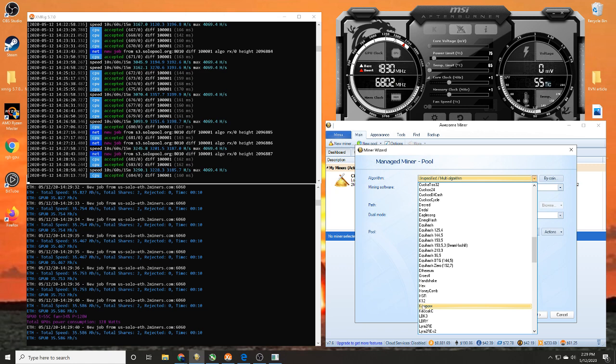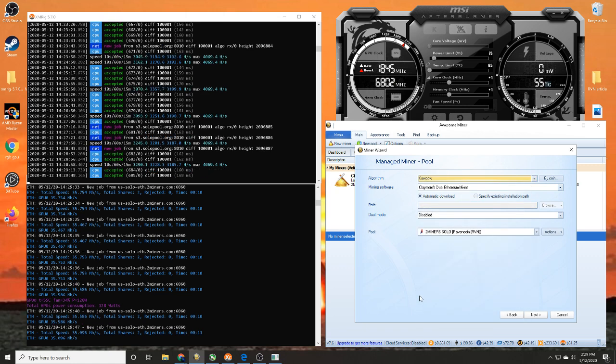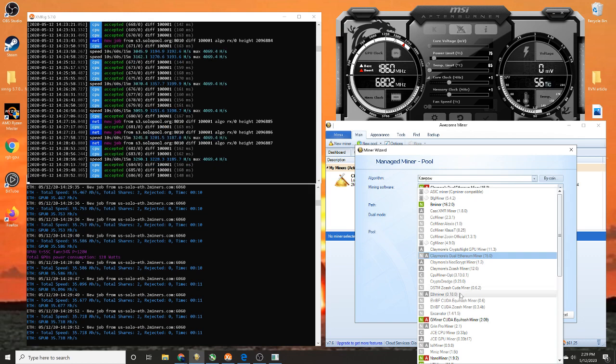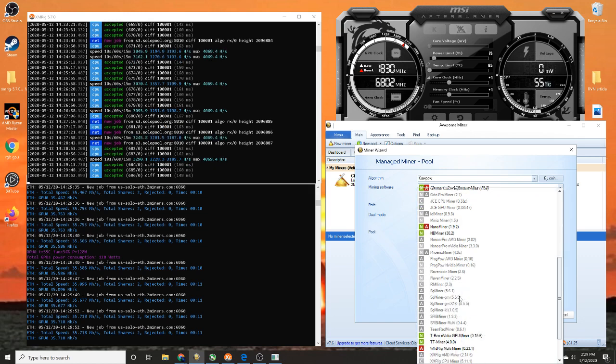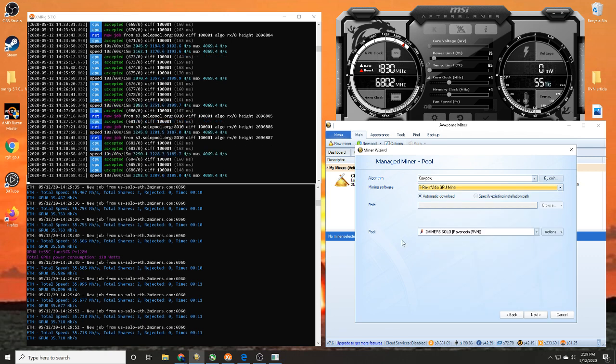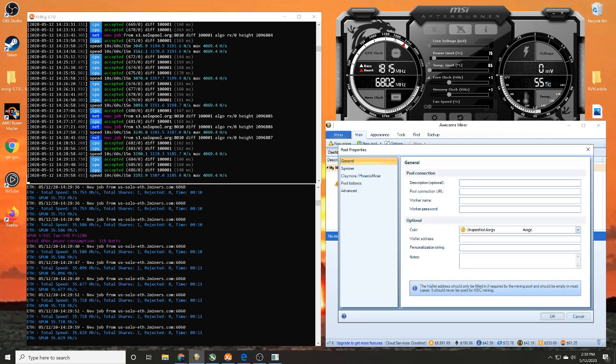The next screen that pops up is our managed pool — this is where we set our algorithm. Come down and find KawPow, since we are going to mine Ravencoin on KawPow. Now find the mining software — I like to use T-Rex, so come down and click on T-Rex. Then go over to 'Actions' and click 'New Pool.'